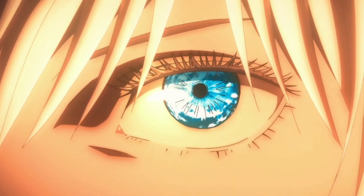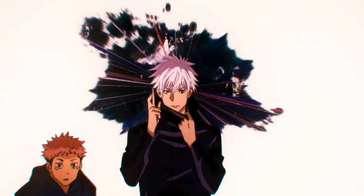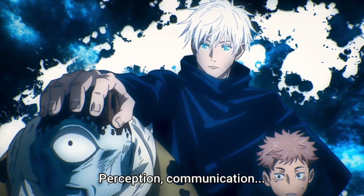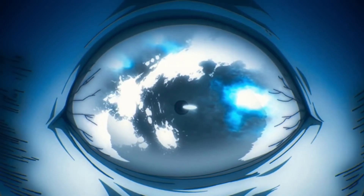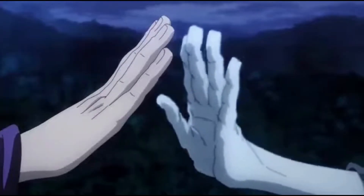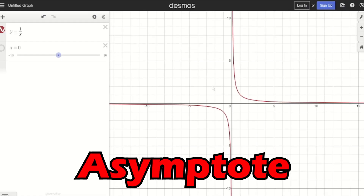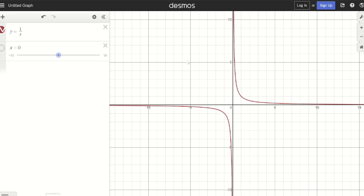Now let's focus on Gojo specifically, starting with putting a name to his technique. His power is called Six Eyes, an ability that pops up from time to time in his bloodline. Six Eyes has three different modes: blue, neutral limitless, and red. Neutral, when activated, generates an asymptotic barrier around the caster's position. An asymptote is a proverbial line in the sand that a function can approach, drawing infinitely close, but can never actually touch.